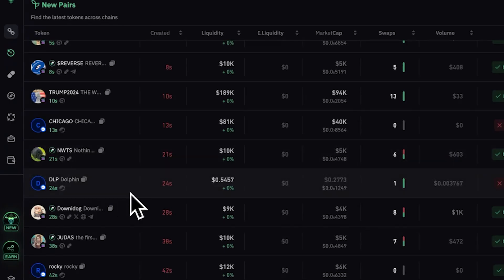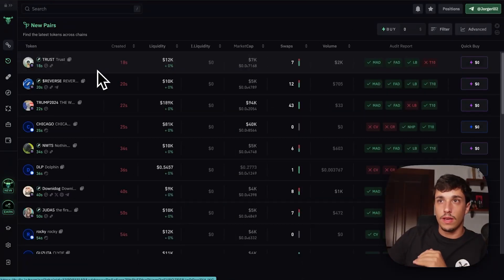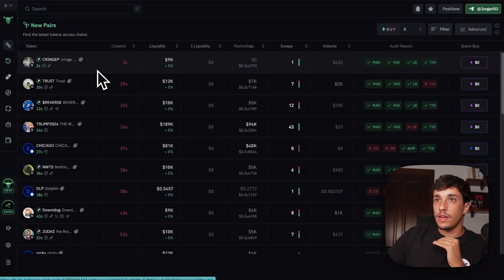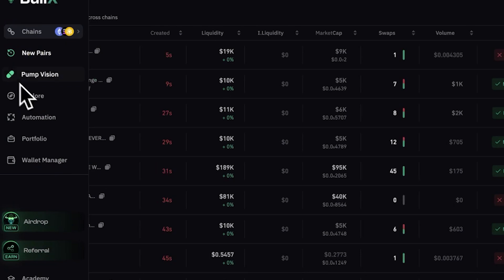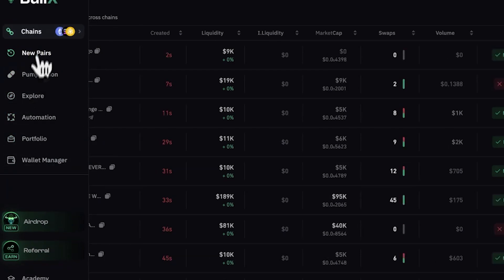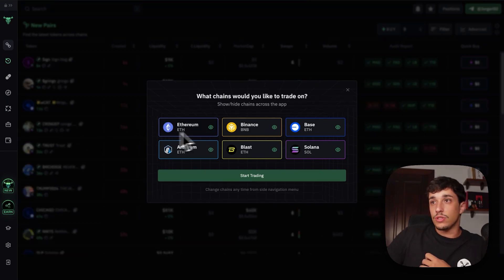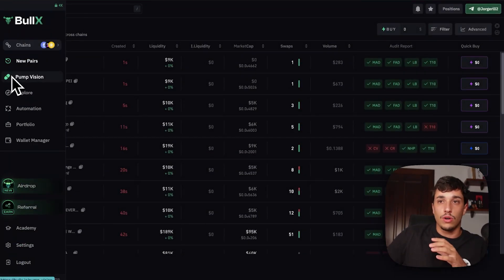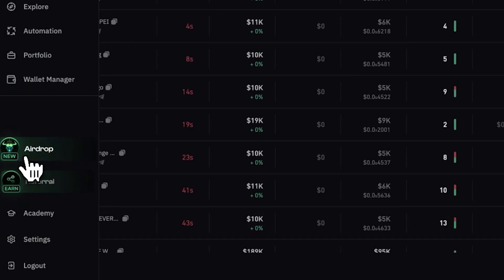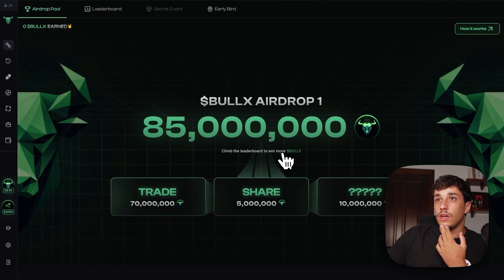We can use Bull X on the website — as you can see here, we have all pairs from Pump.fun and also Raydium and other exchanges. We have updated token pairs the whole time — new meme coins that we can snipe and trade directly from Pump.fun, which is the most used platform for this. As you can see, they are also multi-chain, so we can trade meme coins on other chains, though it's much more used on Solana. They also have their own airdrop, which is why they got so much hype — you can farm their airdrop by trading on the platform. That's why it's the top option for me right now.